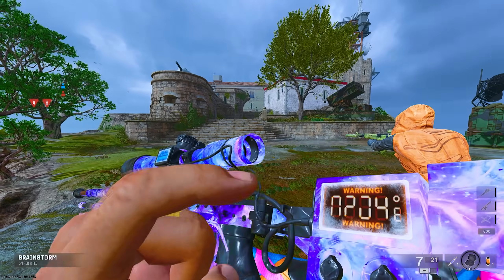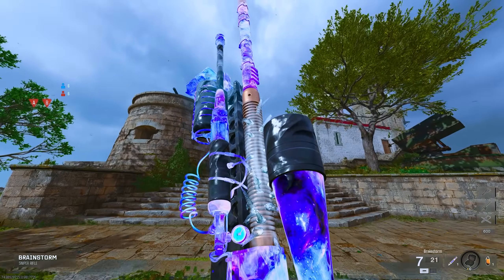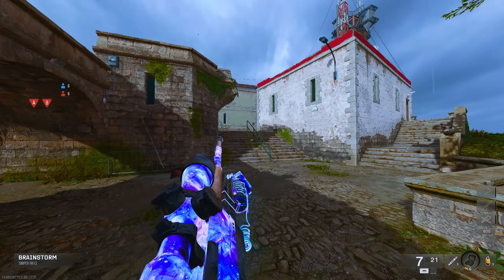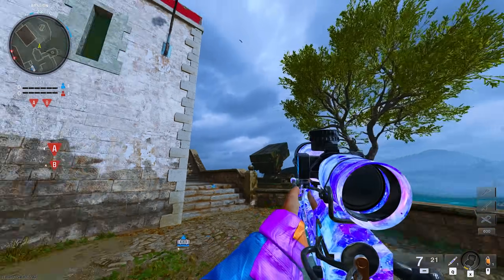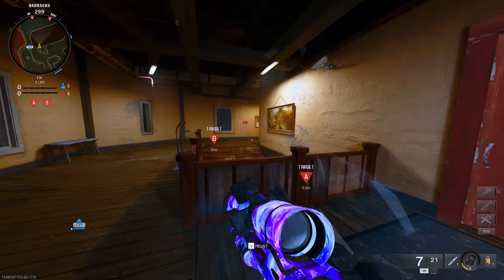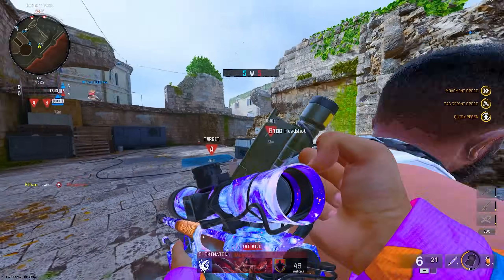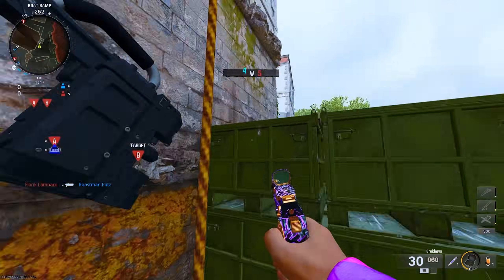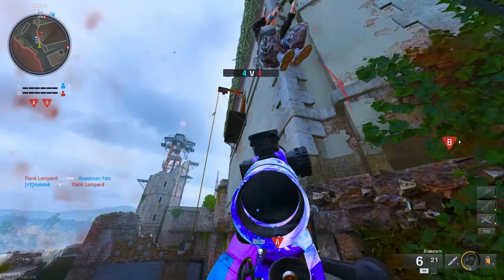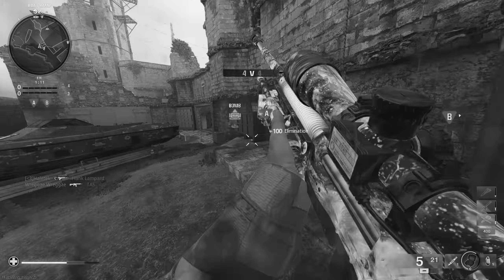Now we are on to the LR — this already looks insane without this camo, but wow, with this blueprint as well — the vault edition blueprint — this thing looks insane. It's too bad that I absolutely suck at sniping, so this is gonna be interesting. We're going up — that was not a good idea. Hit marker is crazy — it isn't actually, because I hit him in the toe.